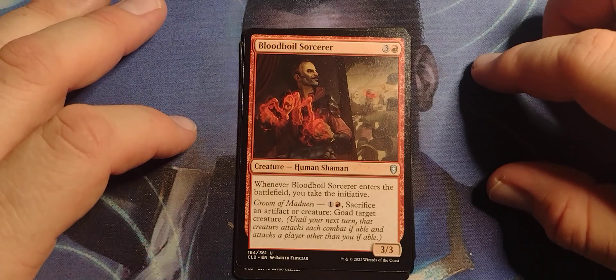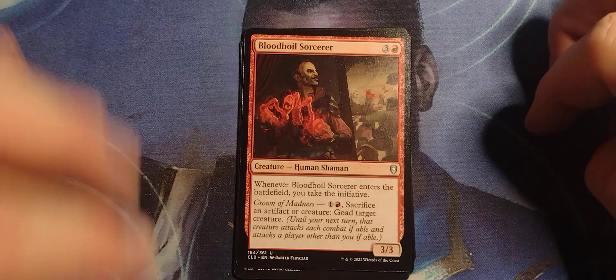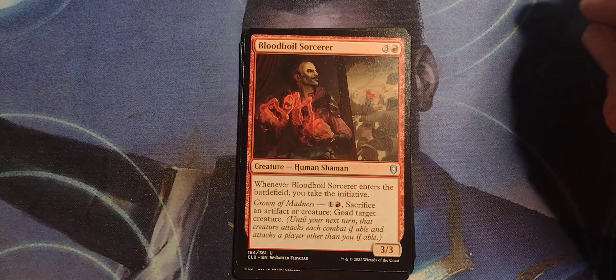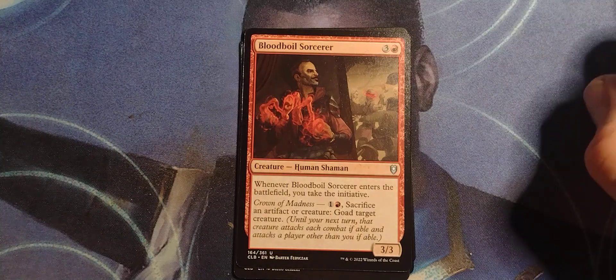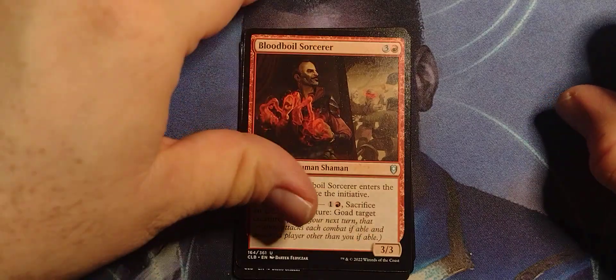Blood Boil Sorcerer — three and a red, Human Shaman, 3/3. Whenever Blood Boil Sorcerer enters the battlefield, you take the initiative and run with it. Crown of Madness — one and a red, sacrifice an artifact creature, go target creature.